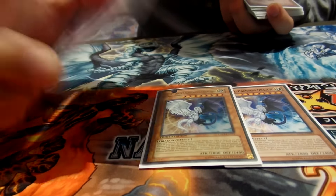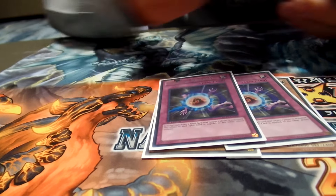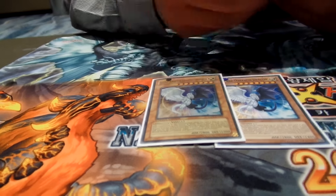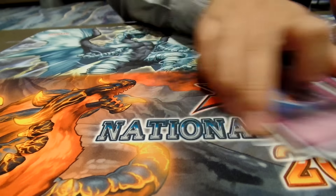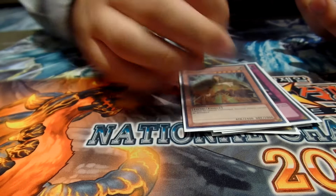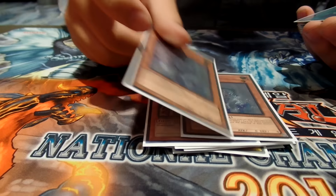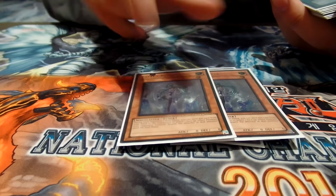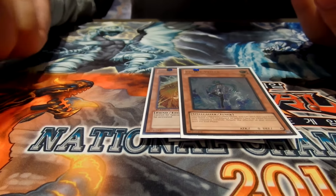Instead of them drawing two cards and being able to banish, they only get a banish for one and you draw two cards — really good. You cannot use Refpanel on Stormforth because it affects both players, so it pretty much only hits the draw card. That's why I didn't side three. I also side another Majesty's Fiend against Mermail or Macro Cosmos because it's really good. Two Valor — good in the mirror match, and if they summon Fog King you can Valor it to zero attack and attack over it.